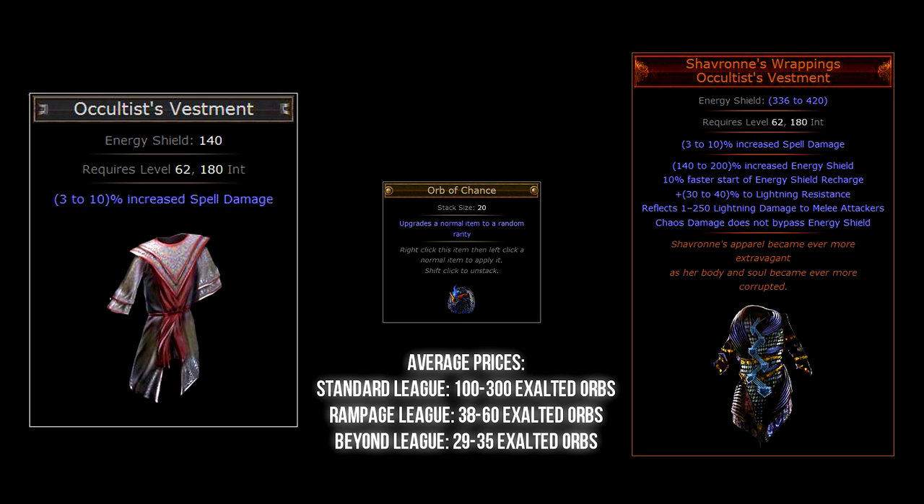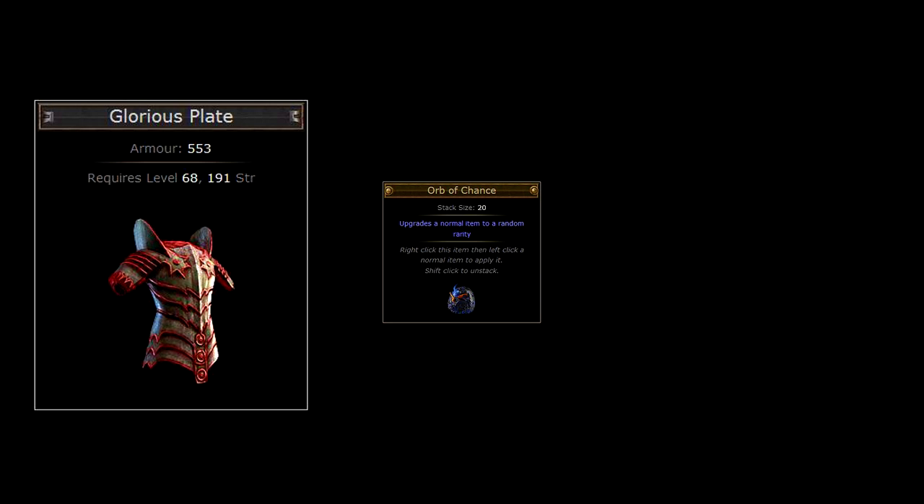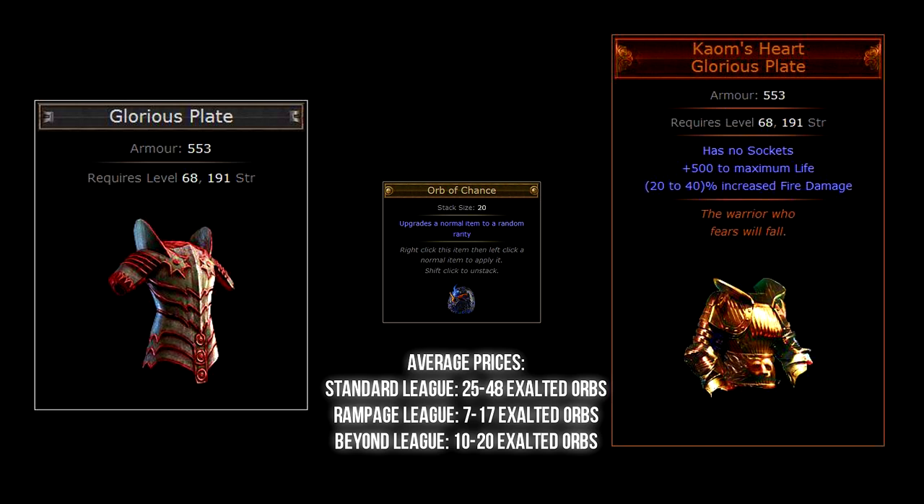The next and last chest armor requires a Glorious Plate base item type. Using a chaos orb on this item gives you the chance of earning a pretty sweet Kaom's Heart. Kaom's Heart grants a whopping 500+ to maximum life and up to 40% increased fire damage, and it's pretty obvious that any Righteous Fire build will love this breastplate. The Glorious Plate base type can be found in any zone above level 66.